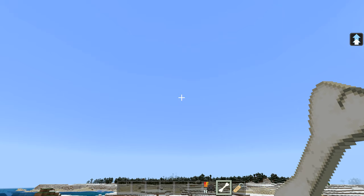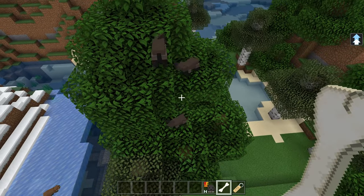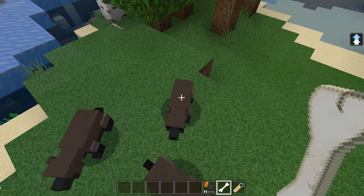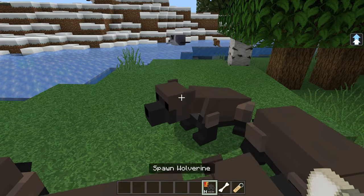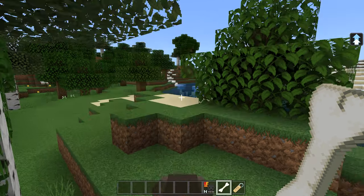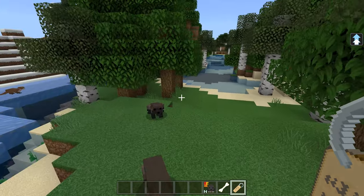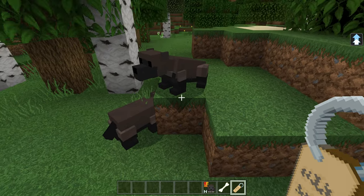These three are tamed because they're called Logan, but they haven't got the claw. Let me create a new one for you. Tame him with the bone - you can see they crouch, sit up, sit down. Then I name it Logan. Once I've done that, if you take it down the caves with you, it attacks the beasties. The claws come out as well. Super cool.